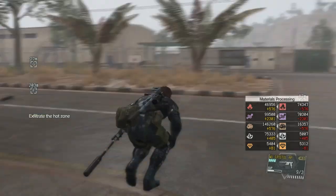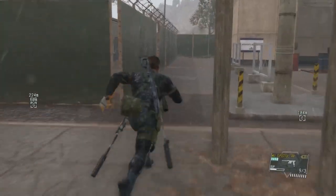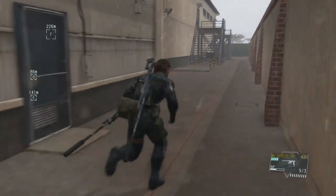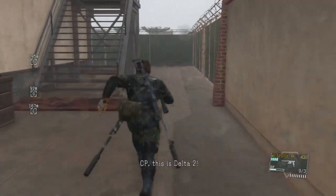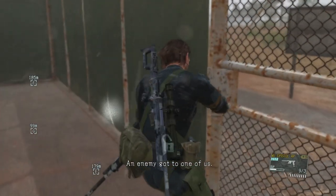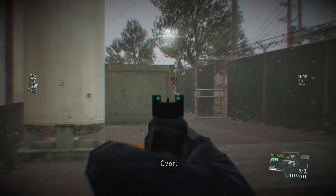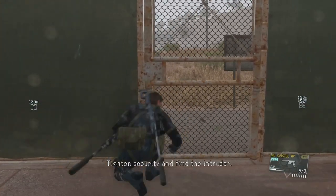We've got all the mission tasks. Now we just have to get out of here. Head this way through this gate — it's not locked. There is another gate heading towards the outside that is locked. There may be a guy over here depending on when you come past that may spot you, so we're going to turn around and get him. Now we can get out of here without being spotted.